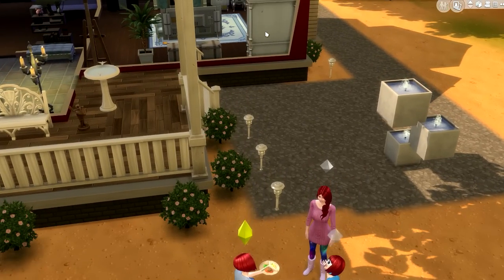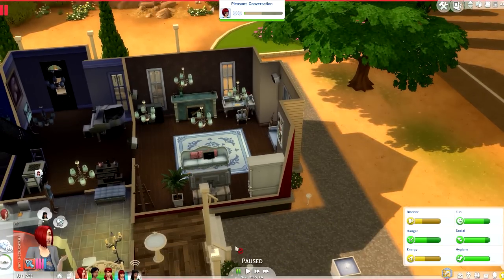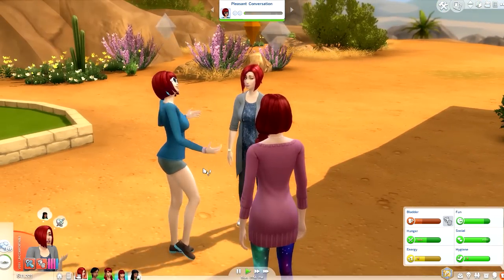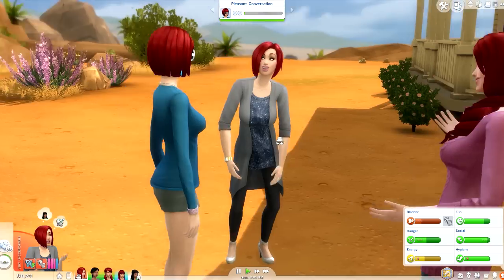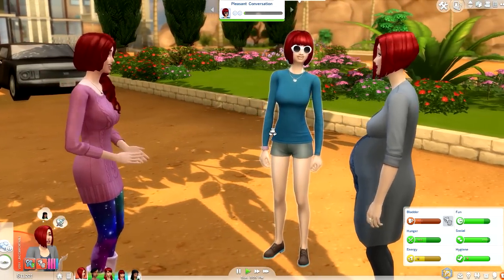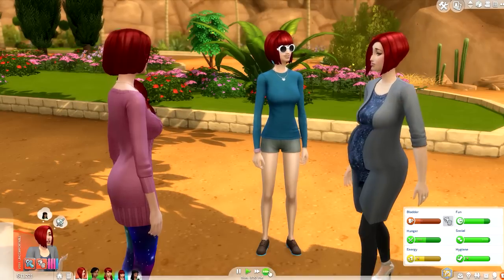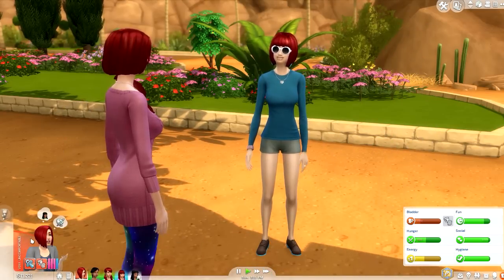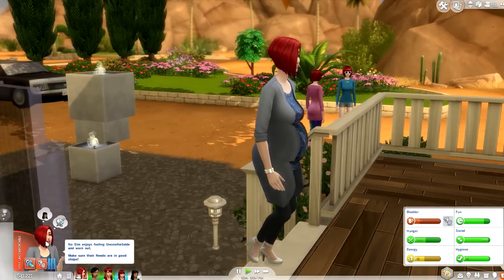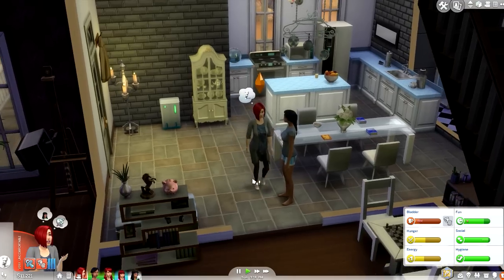I'm going to sell this crib so hopefully we'll have twins. Come on Ember, have the baby — we're all waiting! They all look like sisters even though that's actually their mum, which is just weird. Ember really needs to have this baby. She's going to the toilet first — thank goodness, because we don't want her dying like Louise did. Same situation: Louise needed the toilet, peed herself in front of everyone, and then she died. That was terrible.